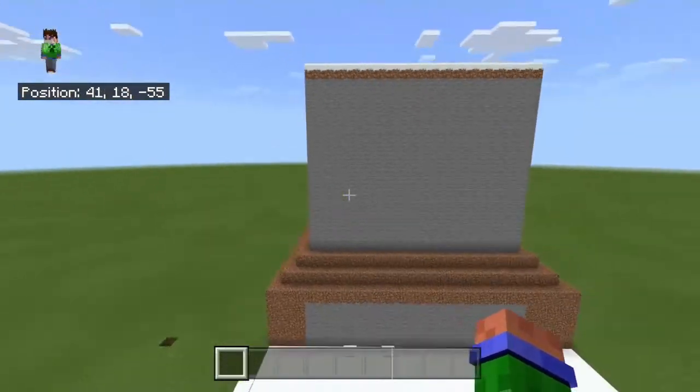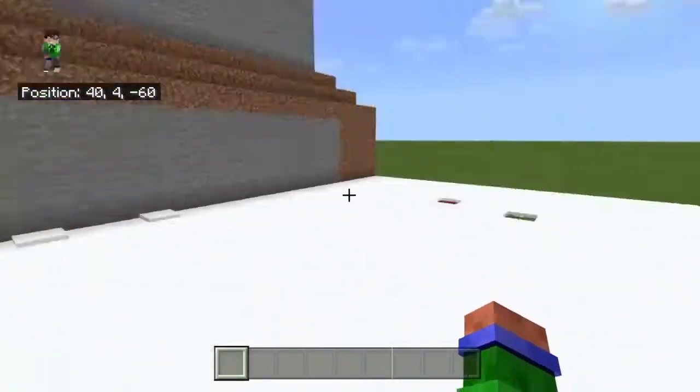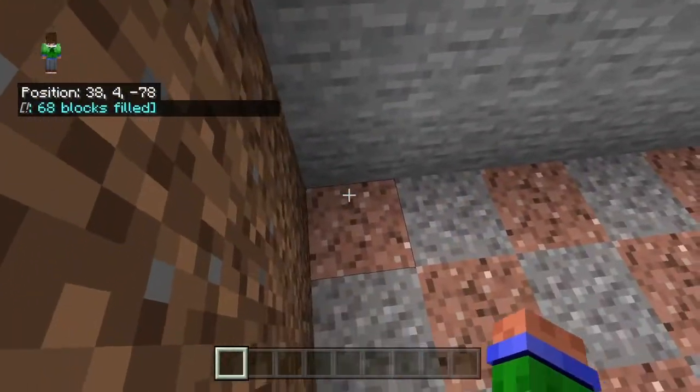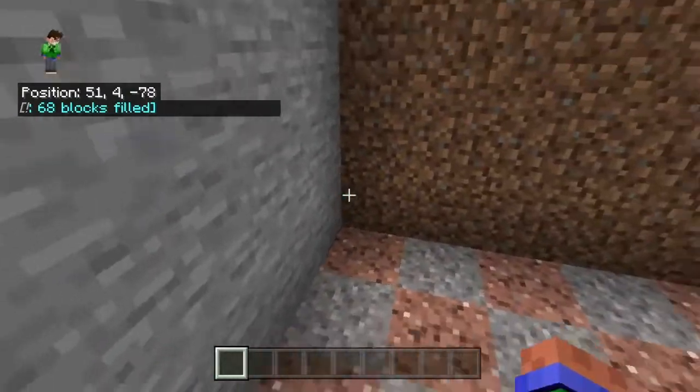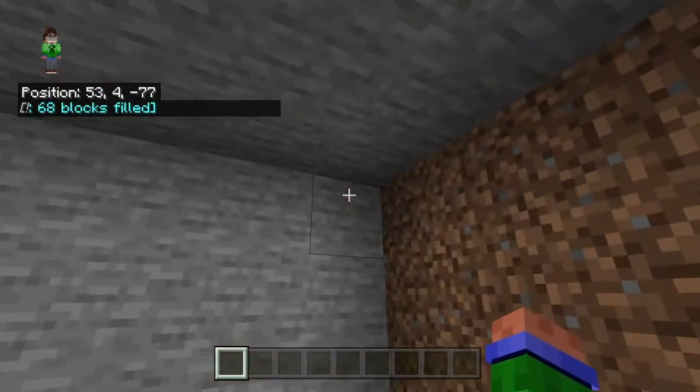So the first thing you're going to do is obviously find a random mountain, but make sure it's a nice one. Then you're just going to want to dig out 17 wide. So from this corner to this corner, 17. From this corner to there, 7. And then from this to there, 5.